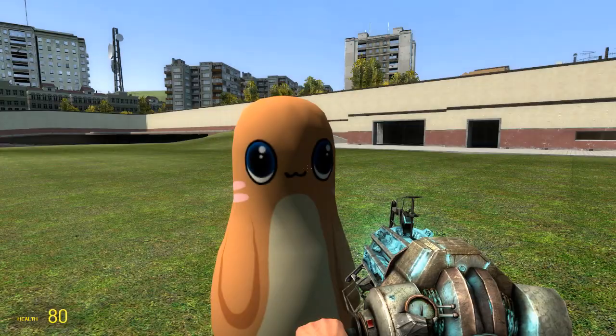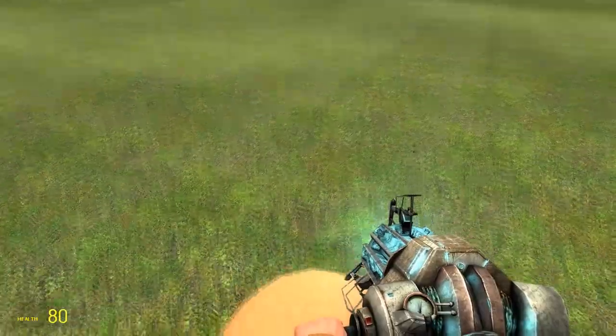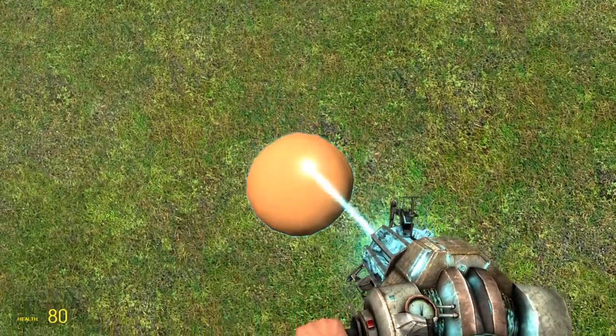So there's actually another glitch that I found with Mr. Tippy. You see, if I were to jump on him, and then select it with my physics gun, and then jump.